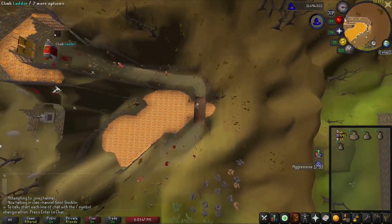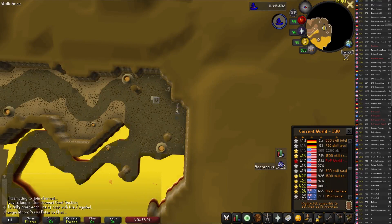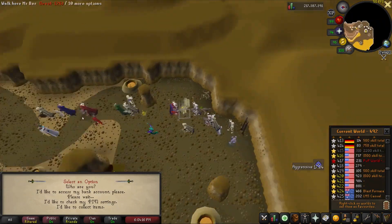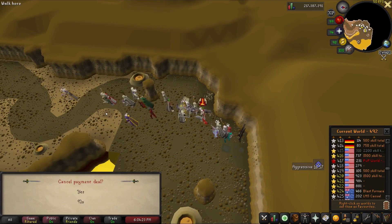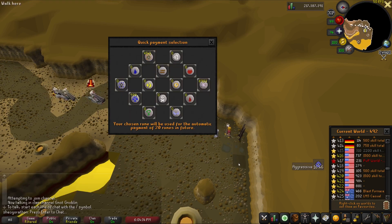Make sure your spellbook is set to Lunars, and use Arania to teleport. Go down the ladder to the north — I recommend marking the ladder as it makes it easier to click on. If it's your first time, talk to the banker right near the ladder and ask about quick payment deals; make sure you select mine runes. Now whenever you left-click the banker, he will take a payment of 20 mine runes and open the bank for you. You need to pay with 20 of any type of rune, and mine runes are cheapest at 3GP each currently.